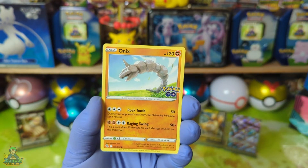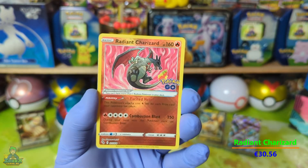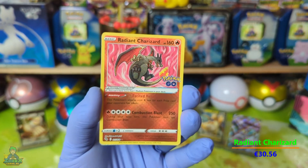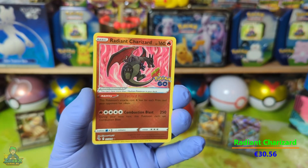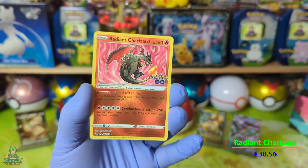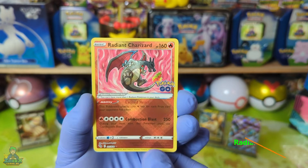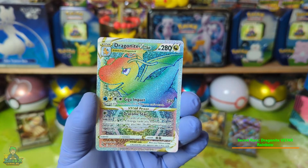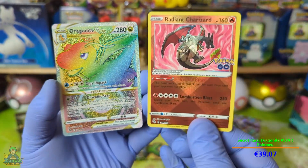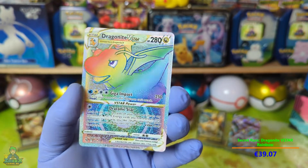Oh niks... een Radiant Charizard! Yes! Sorry, hoe vet is dit jongens?! Zie je dat er wel hits in kunnen zitten — een Radiant Charizard, de beste Charizard die je deze serie kan krijgen, en hoppa, in mijn handen! En ik zie nog een randje... de volgende kaart... oh nee, een Dragonite V Rainbow! Kijk eens wat een pek jongens, wat een pek, kijk eens die kaarten!